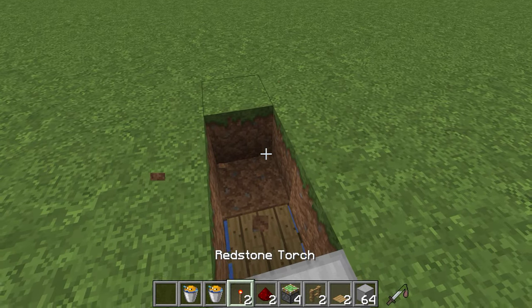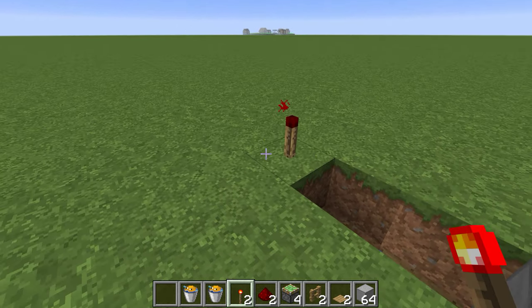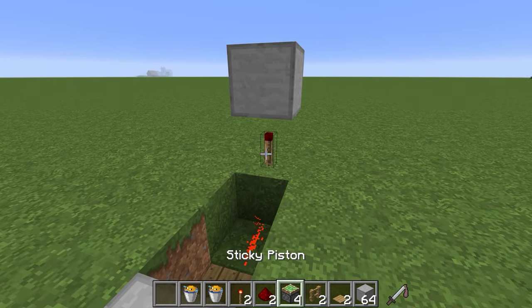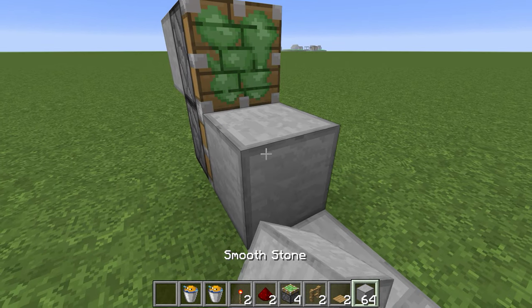Dig out those two blocks, put down two redstone, place two torches, and now you're going to want to place a block on top of each of these torches. Now you want to place two pistons, and place blocks on those pistons.